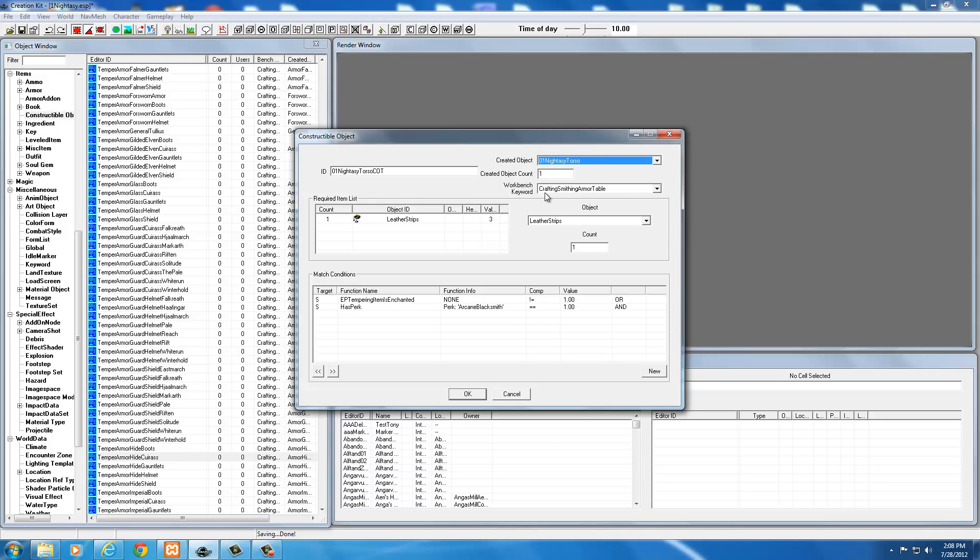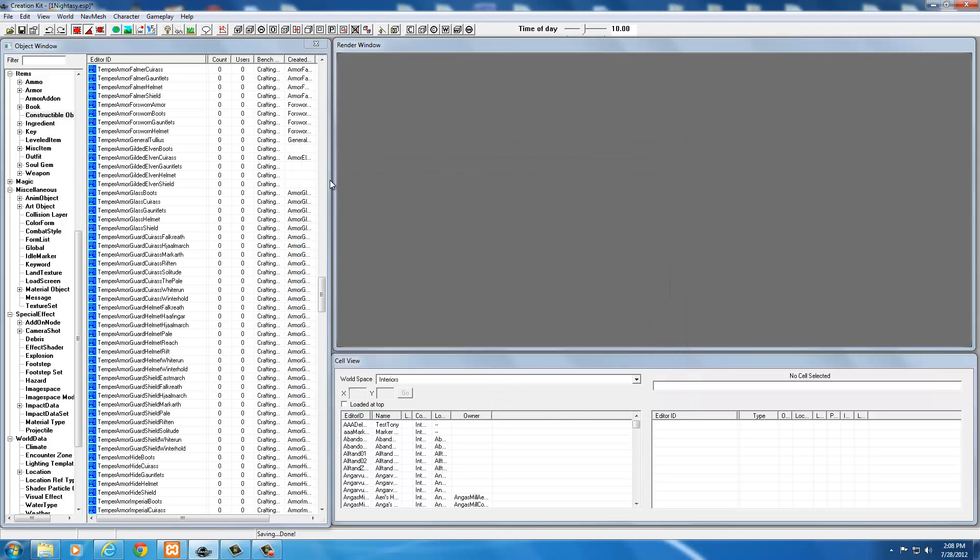It requires one leather — I want to make mine require a leather strip, so I'll type in leather strip and delete that leather. I'll change the name to 01 Nidase Torso CO with a T on the end to identify it as the temper. The created object you set to your actual armor — this is pre-programmed. Set it to your torso. The workbench hotkey is Crafting Smithing Armor Table instead of forge, so this is constructed through the smithing table. It'll take your torso, increase its armor level, and ensure you have arcane blacksmithing if your chest is enchanted. Select OK and create a new form.